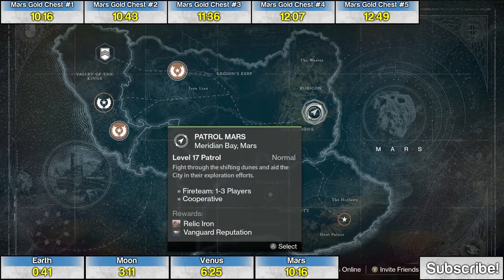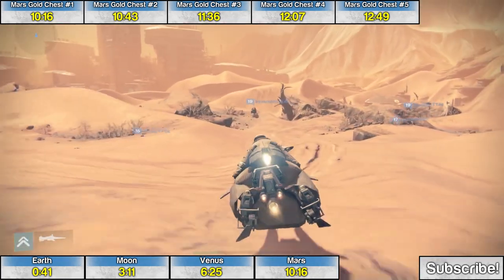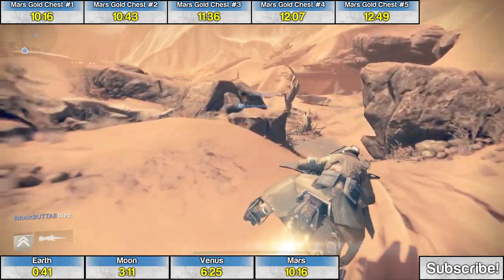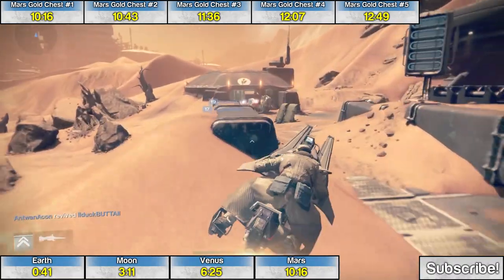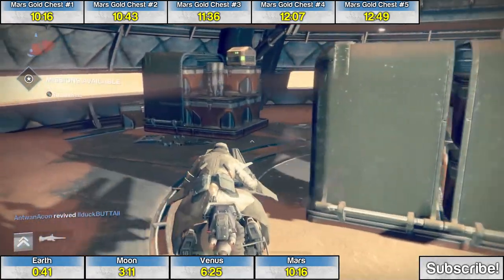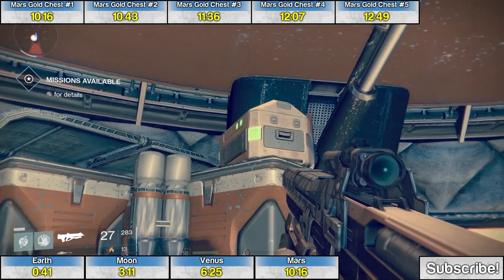Here are the five golden chests on Mars. For the first one, just choose the patrol Mars option. Right from the beginning, follow the dirt path to the right. In the building up ahead, right behind the enemies — just carry them in there with you — and right on top of that stack of crates is the first treasure chest.